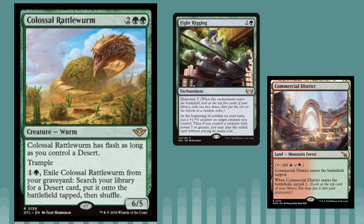It goes well with the surveil lands — Commercial District, for example. If you played that on turn one and this was on top of your deck, you could mill it into your graveyard and get a sort of free Rampant Growth effect. It's also just a really efficient big creature and works well with Fight Rigging because of the six power, so you may be able to build a Fight Rigging deck with just mono green.